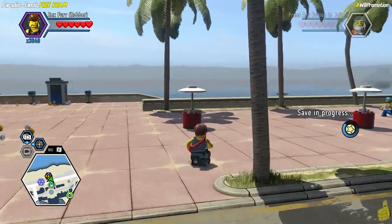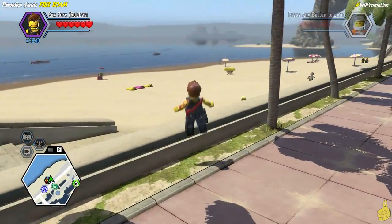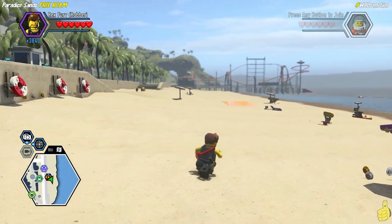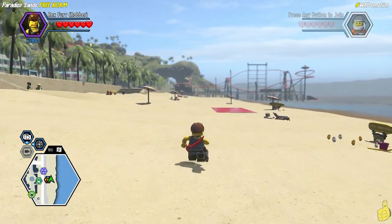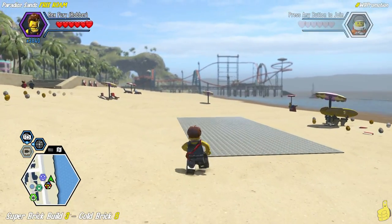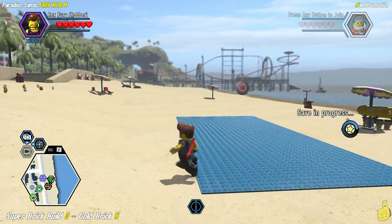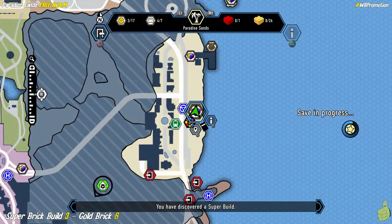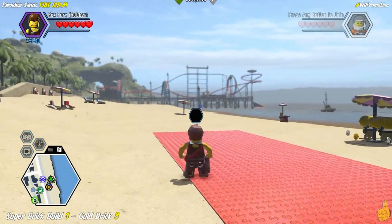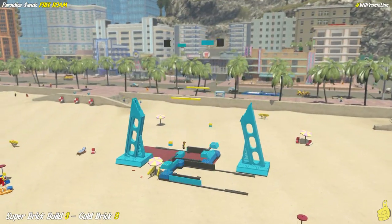We're going to go back to the beach — right by the beach — to find the next couple of items. It looks like another super brick build. We'll go ahead and build this super brick build. I believe this one... is this the giant sandcastle or is it the other one? There are a couple of cool super brick builds right here. Oh, this is the loop-de-loop! That's fun. This always reminds me of the Ringling Barnum Brothers Circus.